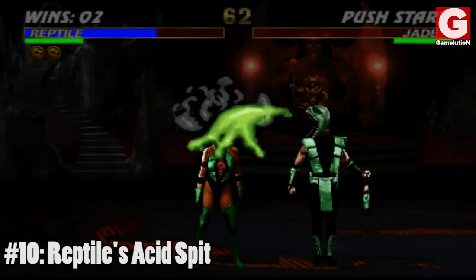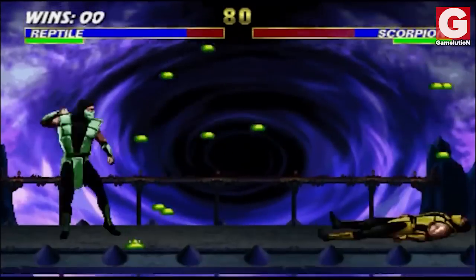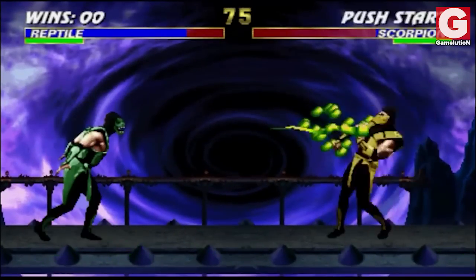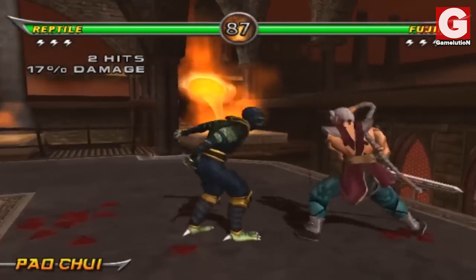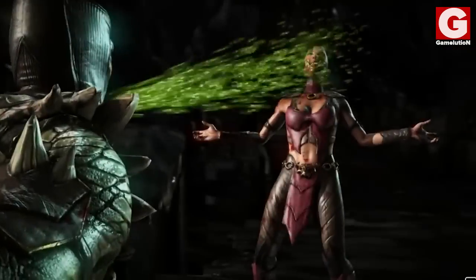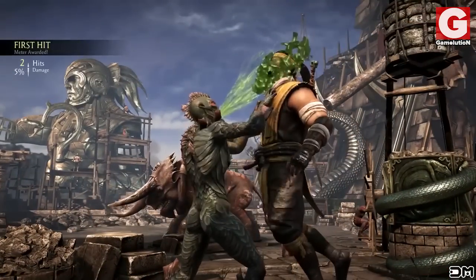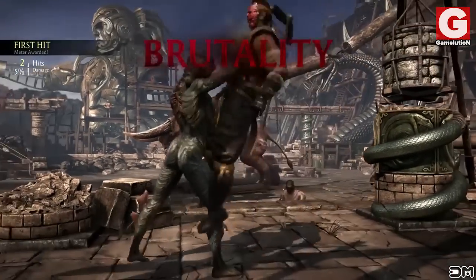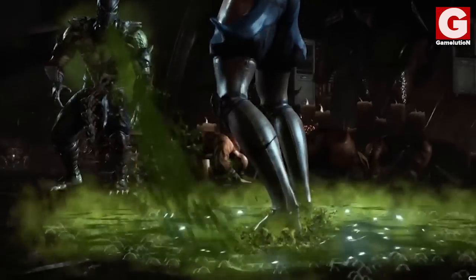Number 10: Reptile's Acid Spit. This move has been Reptile's signature move ever since its debut in Mortal Kombat 2. Reptile spews acid at his opponents, hindering them for a very short time as the steam from the acid burns away at their skin. He uses this move in many different finishing moves, including his puke brutality, and to give his opponents a deadly bath in his fatality.